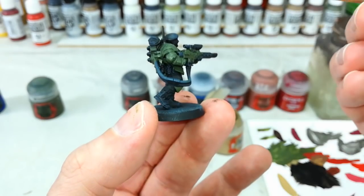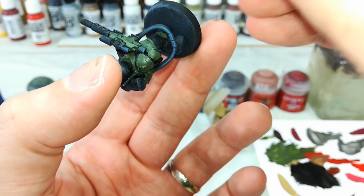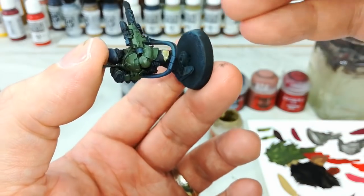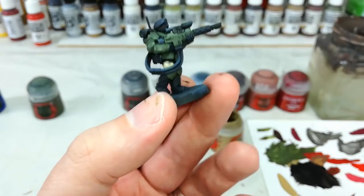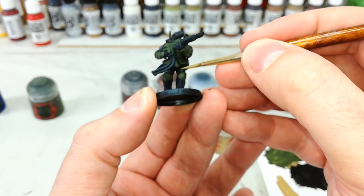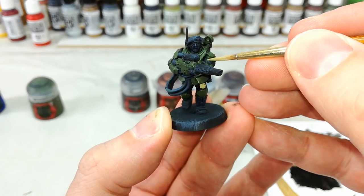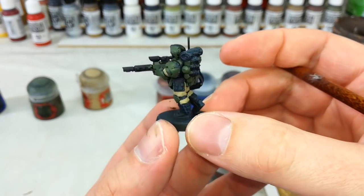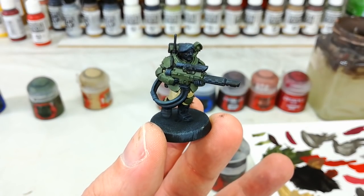Next, get in with Zandri Dust and start painting his fatigues. Some areas, like on his leg where the gun cable gets in the way, you'll need to move things around as you're applying it — try to avoid getting this color on anything you've already painted. Turn your model this way and that; in a couple of spots you may want to go back and do another thin coat of Zandri Dust. I've been quite finicky dodging the straps on his arms and legs, but you won't need to — just force of habit to show where the separation in his uniform is.